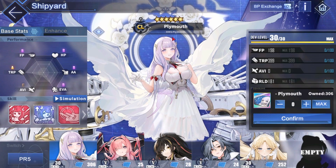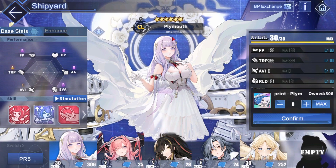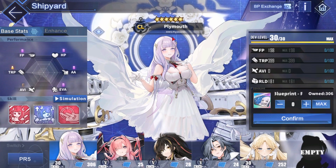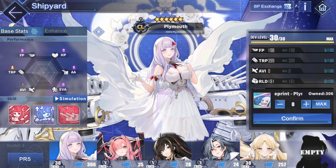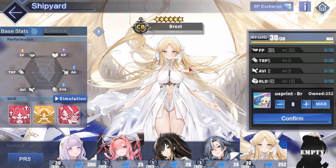These are DR ships — they're all pretty good. Just get them one by one, but start from Plymouth, then Haku, then Igor. Just pick your favorites.